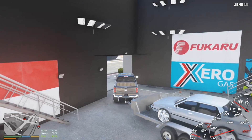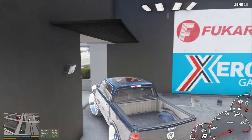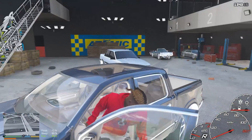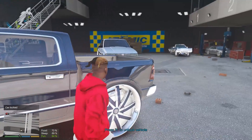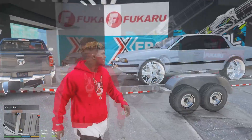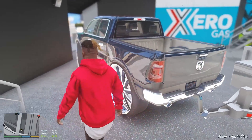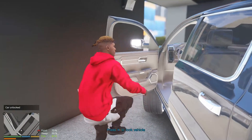There we go — hooked up with no problems. We're gonna back it up just a little bit just in case somebody drives in. Alright, we got it strapped up and the ramps are now retracted. Let's go ahead and make this delivery. This delivery is going over to El Burro Heights — that's where the buyer lives.